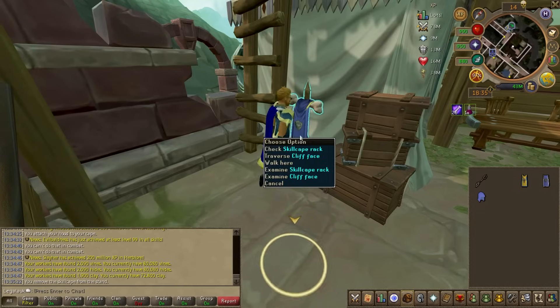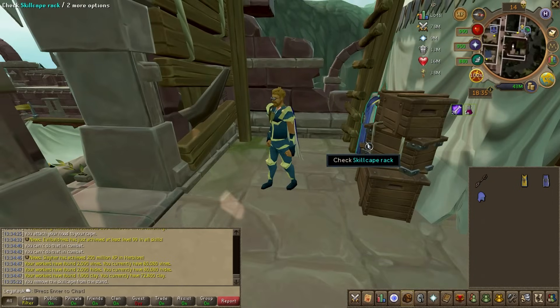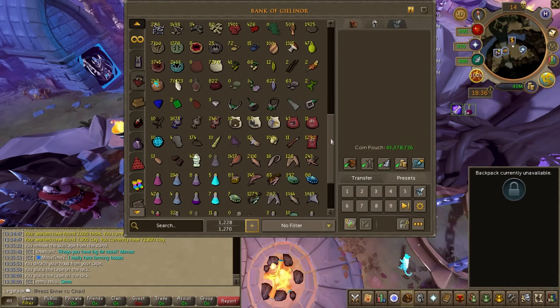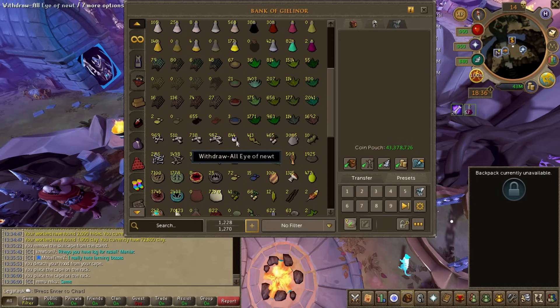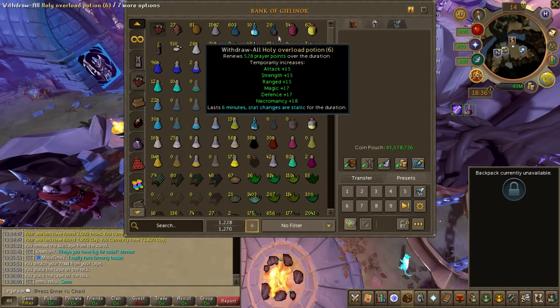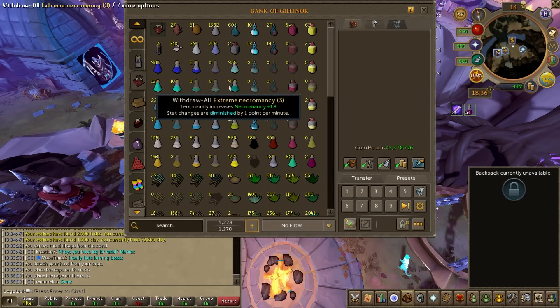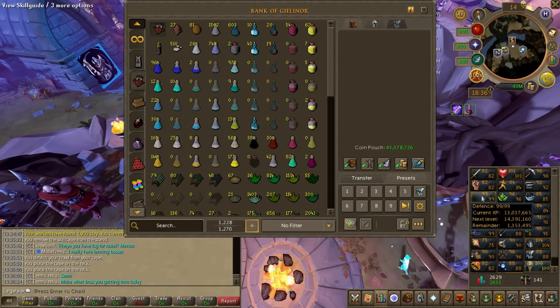Very defensive. Now we have a passive Sign of Life — this will come in major handy. Just to see what I got from training: I have 1,900 congealed blood, so that's going to be quite a bit of super necromancy potions, which I'll in turn make into extreme necromancy potions. This stock of overloads pretty much came from a lot of the congealed blood earlier, so I'm glad I did those last few levels here.